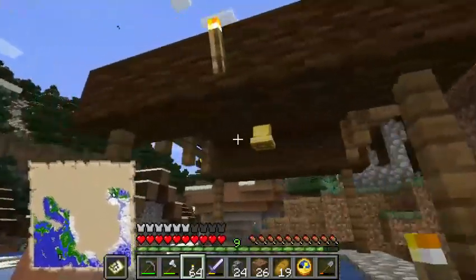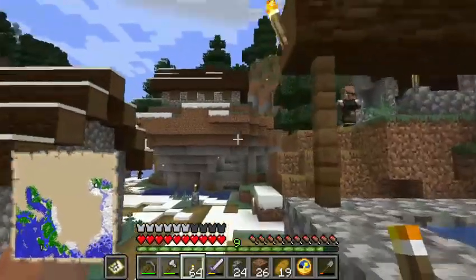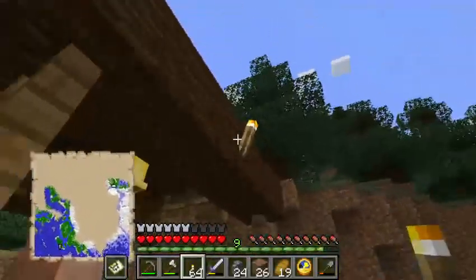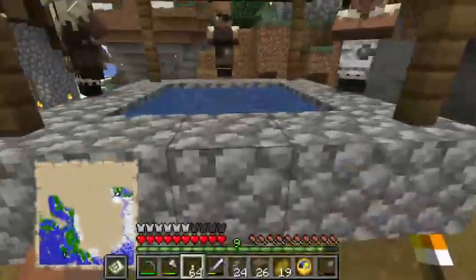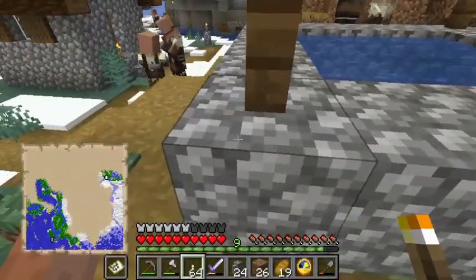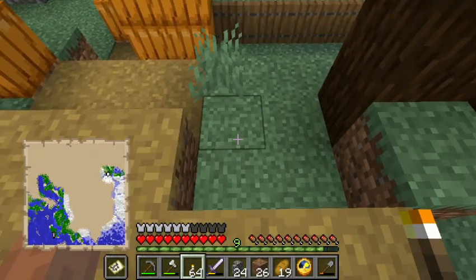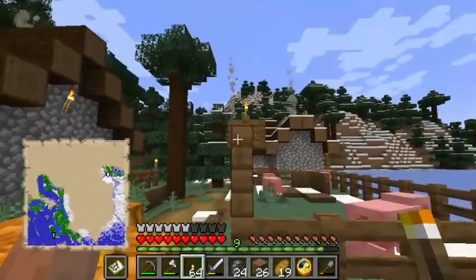Here we have the bell — this one actually has six torches on it; some versions don't. For this bell, I'm going to use these upright posts as the grid. I count seven blocks for spacing — one, two, three, four, five, six, seven.